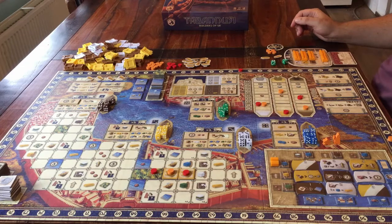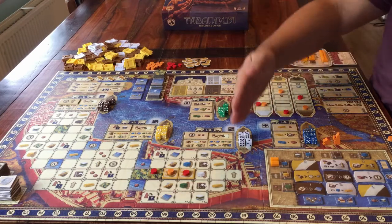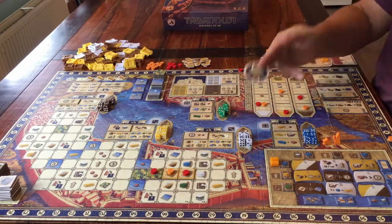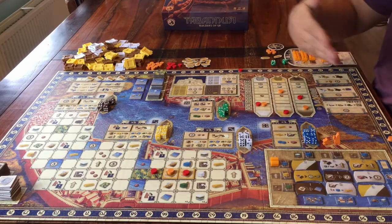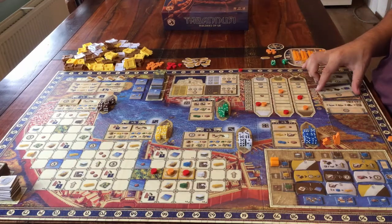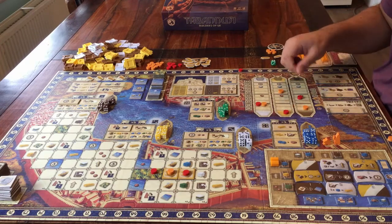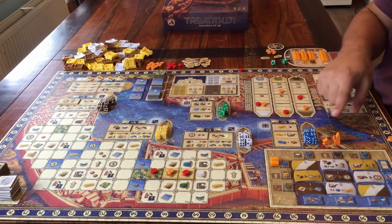How do you play the game? Tabanusi isn't played in rounds, so you just keep going from player to player until the game is over. Whoever started first will have the first player token, so you know who goes last, to make sure every player has had the same number of turns.